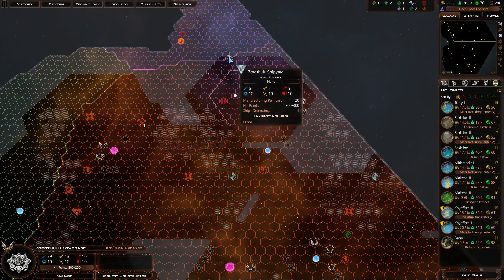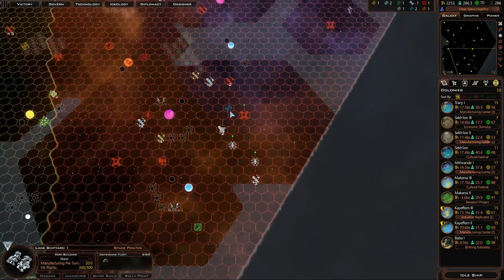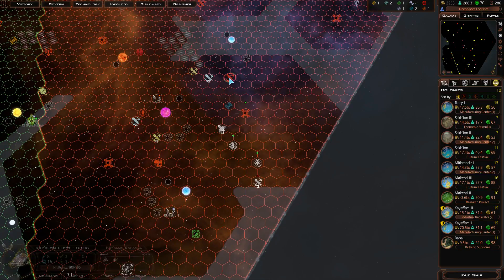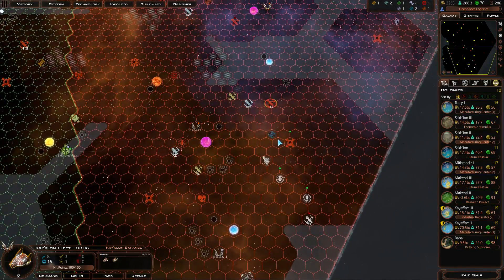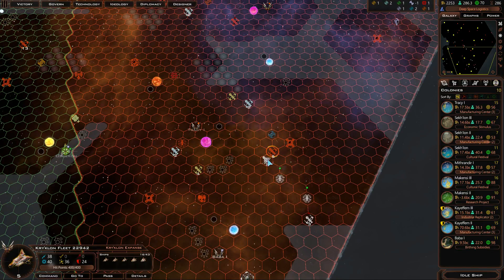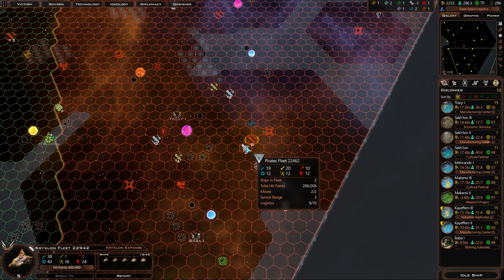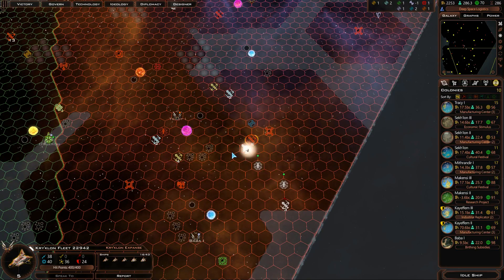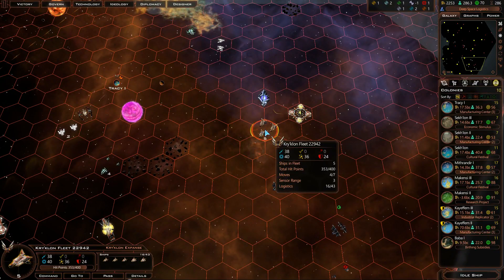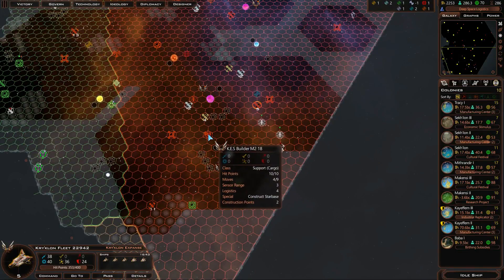That's weird — I always thought they were going to be a bigger threat than they actually were. Was I worrying for nothing? Let's group up this fleet here and take out this threat — only two ships, mainly to try and minimize damage against the Overlord. It took a fair amount of damage, but none of them actually resulted in losing a ship, which was good.